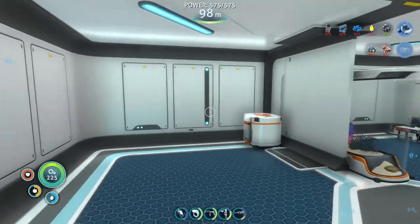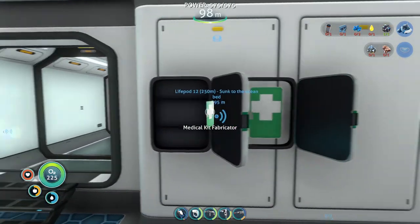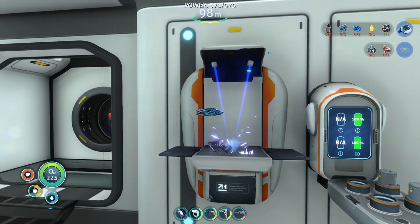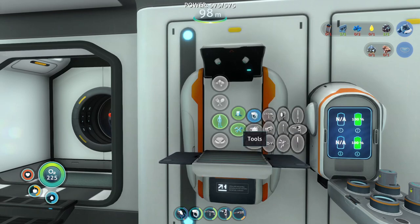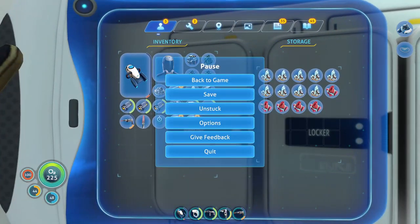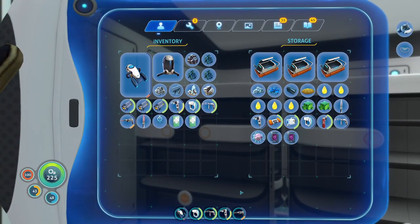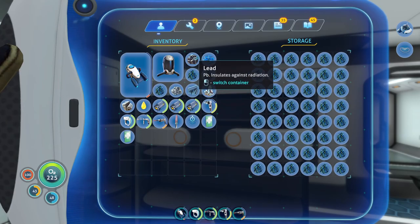I think we should be safe especially if I take the Cyclops. But first, I need to get a seamoth and pack up some to-go health kits. I need a titanium ingot, crystal for glass — I don't have any, do I? I took a big break from Subnautica, it's been a hot minute. Lubricant, glass — okay, I'm out of titanium, I'm out of room.